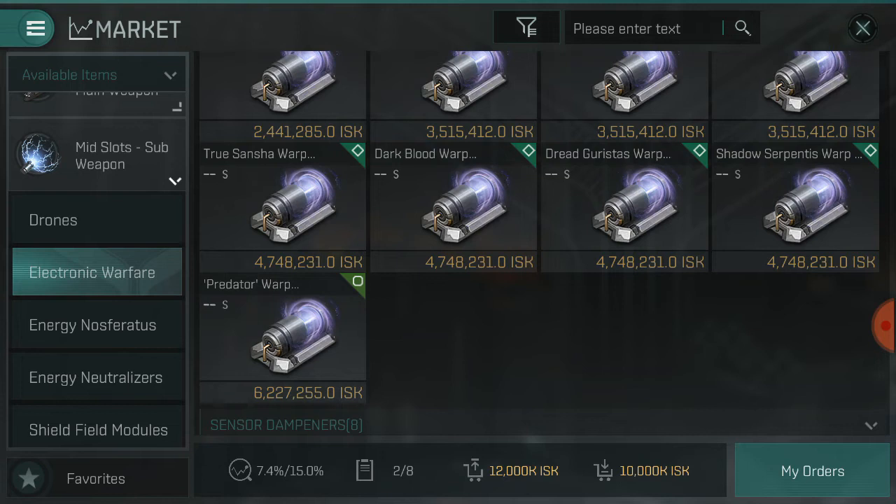Now for the assault side, the target painter is the only counter to the tracking disruptor and guidance computer disruptor. Multiple target painters will remove the effect of the tracking disruptor and restore your damage, but it requires multiple — and when you run multiple you run into stacking penalties. It drops in increments: approximately a 17% penalty for the first extra and a 50% penalty for the third extra, so if you're running three tracking devices that is the fall-off you should expect in effectiveness.